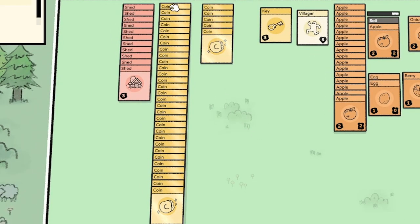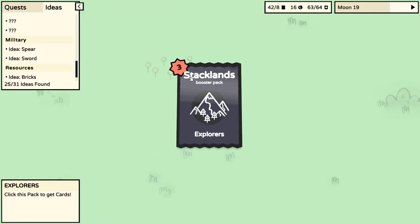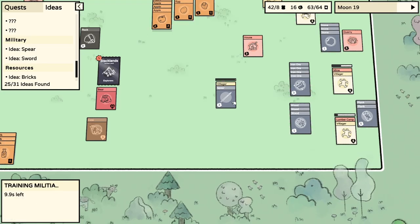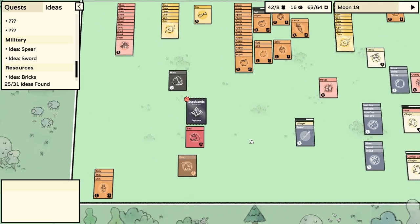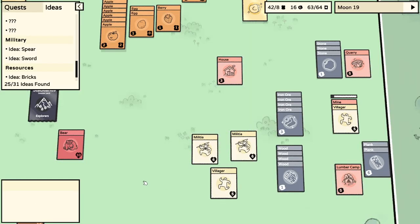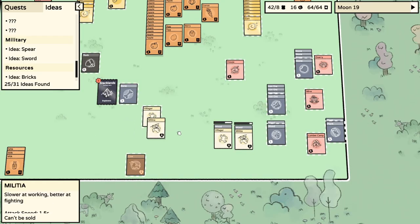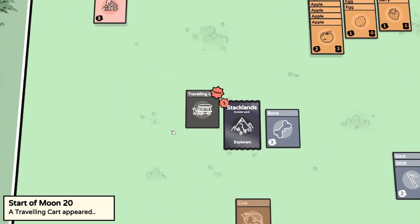We've got enough coins to buy an Explorer's Pack - let's open it up. There's only three cards: a rock and... a bear! It's got 10 health. Is it going to attack my cow? Let's get the spear on my villager - we need a load of people to battle this. There's the bear - four on one. He didn't last long and gave us a bone. I'll give everyone spears. At the end of the day everyone gets fed and their health goes back up because that bear did ruin us a little bit.